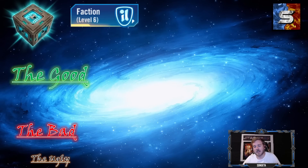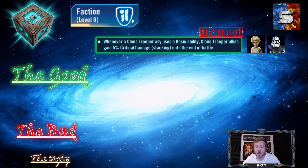Moving on to faction mechanics — we'll start with clone troopers. The best one: whenever a clone trooper ally uses a basic ability at any point, all clone trooper allies gain 5% crit damage until the end of the battle. With heavy assisters like Omega and Echo, you're gaining extra crit damage nearly every turn for the whole team. That makes Omega very useful and benefits a General Skywalker or Shock T team.